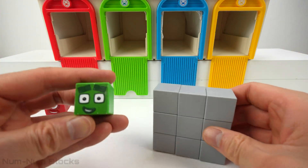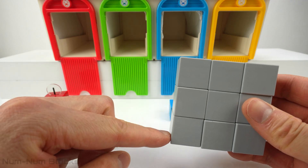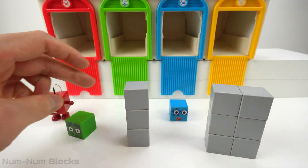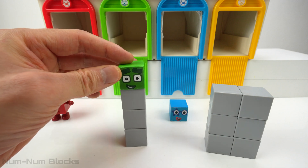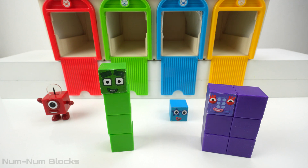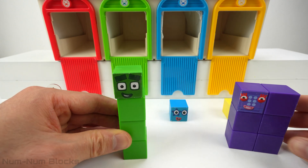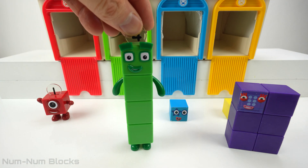I am four. Look who's here to help — it's nine! Let's take pieces from nine and add them to four's head. How many pieces do we need to add to one to get to four? Three. One plus three equals four. All right, we built four. Look, four transformed into a toy.